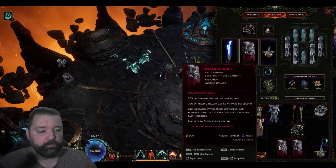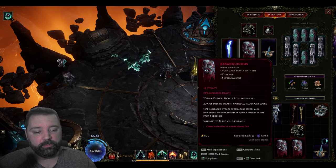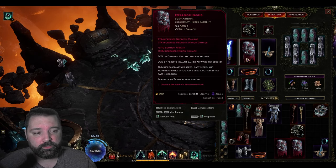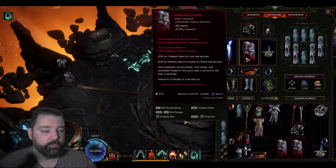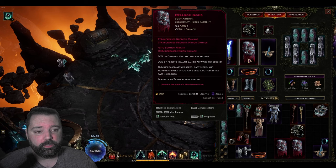Originally I was running Exsanguinous with 15% increased health, and this was a great starter item for this particular build that's going to allow you to get more ward. Later, I was able to upgrade that to get additional vitality and a higher percentage of increased life. Finally, I was able to get an Exsanguinous that slammed both increased Necrotic minion damage plus plus-3 to Summon Wraith, and along with that some increased minion damage as well. Out of all those affixes, I actually think that the plus-3 to Summon Wraith gives the most benefit. The exalted item also had a chance to get percentage health, and I would have preferred that over the increased Necrotic minion damage — so keep that in mind when looking for an upgrade on your own character.